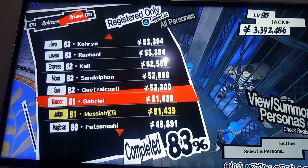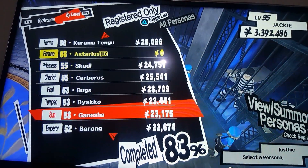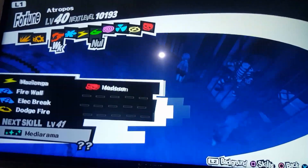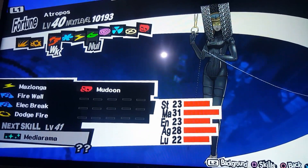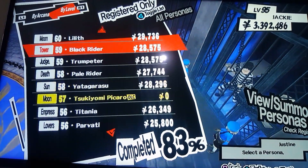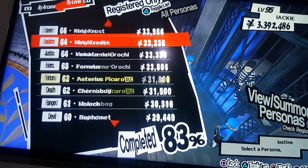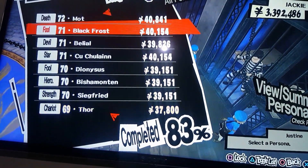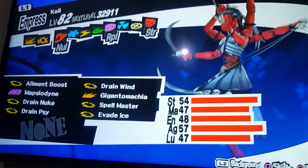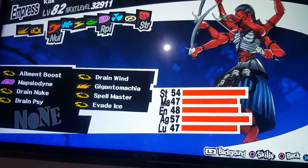Now you need to fuse Gabriel with Atropos. Atropos is not very difficult to attain. You fuse Atropos and Gabriel together, which in turn will give you Kali. Kali will now possess all three abilities — Atropos contributes her skill, and through that fusion Kali also possesses the ability to Drain Nuke. So now you have three of the five passive skills.